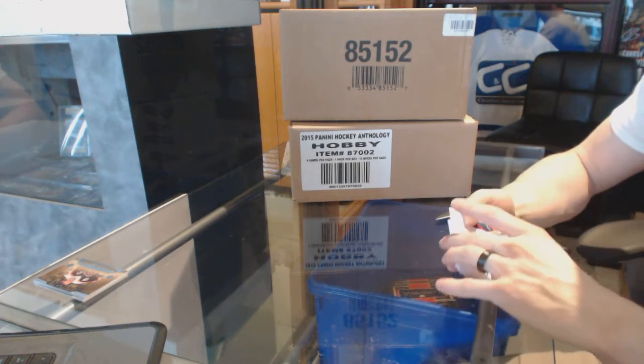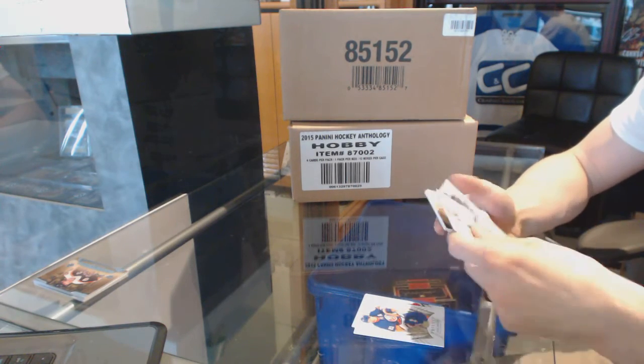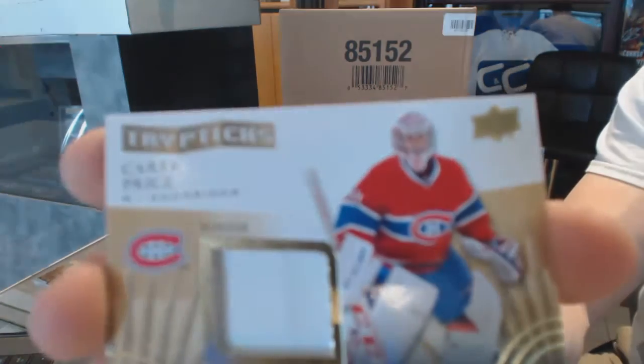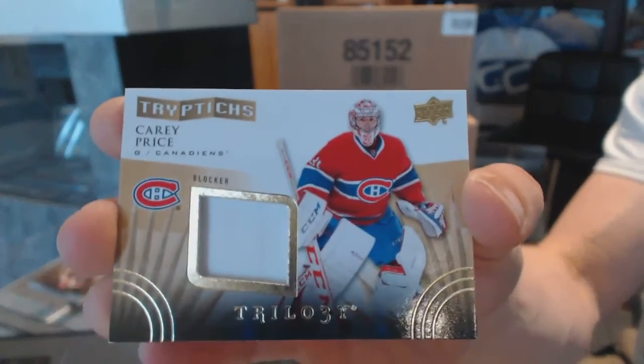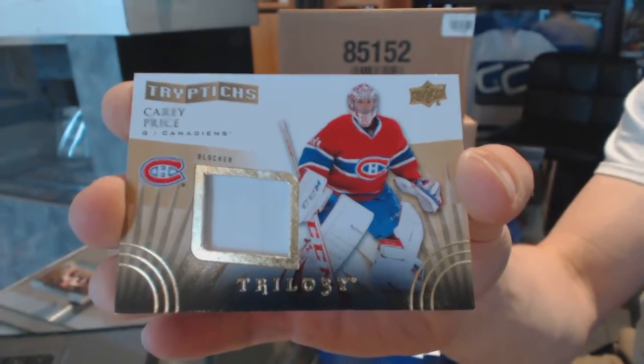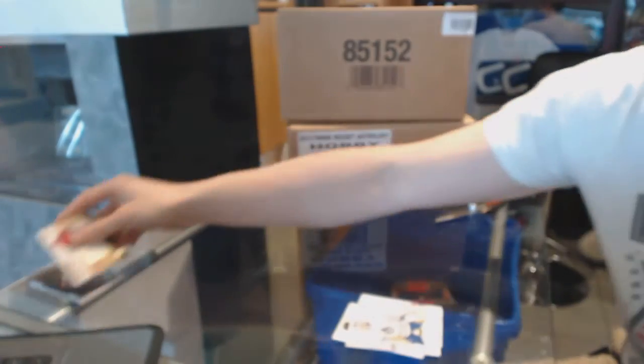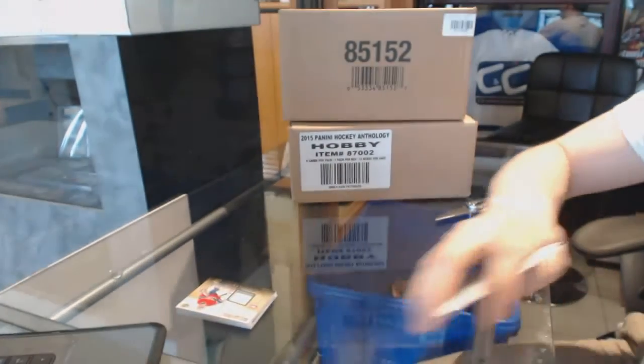Your bonus pack has a Triptych Blocker numbered to 300 — Carey Price. Triptych Blocker, Carey Price. So there you go buddy.